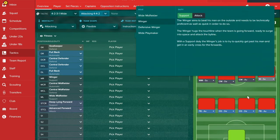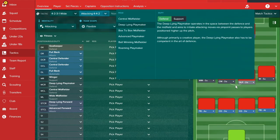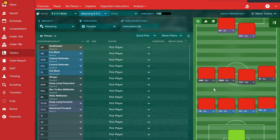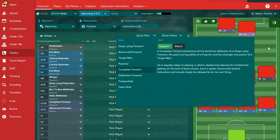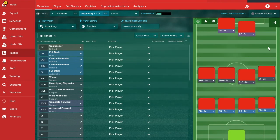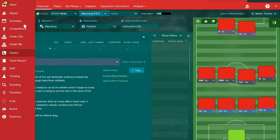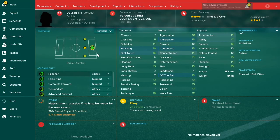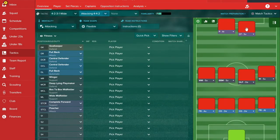In a 4-4-2 with attacking mentality — suits both counter and direct play — this is a top Premier Division side so they should mostly play on attack. Mané again as a winger on attack. For a more expressive midfield, we'll play a deep-lying playmaker on defend and let Jordan Henderson play his preferred role as a box-to-box midfielder. Up front, Origi as a complete forward on support and Sturridge as a poacher — you can also play Origi as a poacher, giving you the option to switch them during the game.